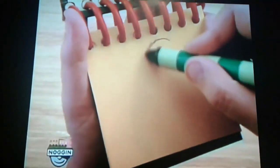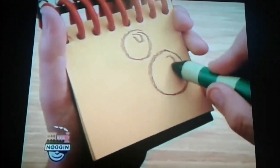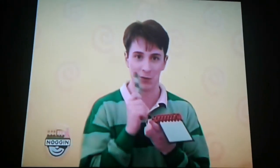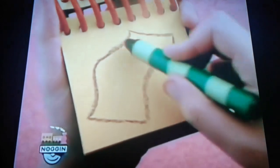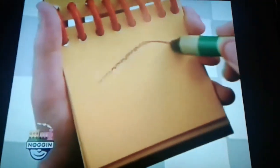Just draw a circle, bubble, bubble, and bubble. Line here, wavy line, wavy line, and we have a towel.